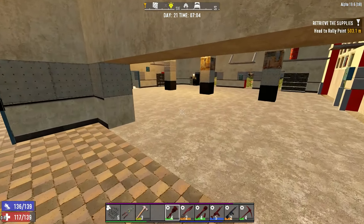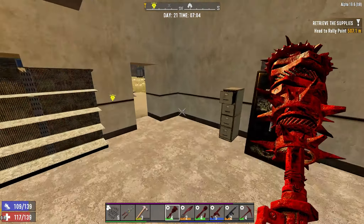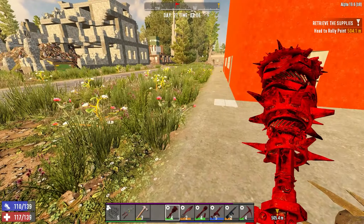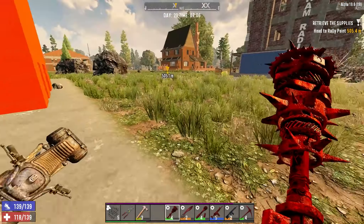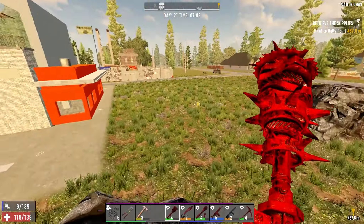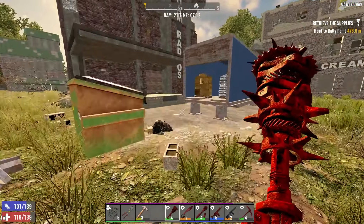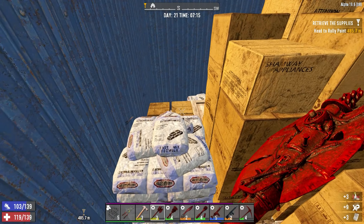All we gotta do is set up our spikes and fix the stairs with some forged iron. Had a small wandering horde last night. Where's another wandering horde when you need one? I don't see anybody. There's usually one hanging around in here, isn't there?